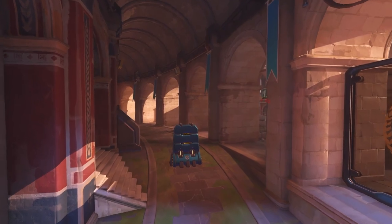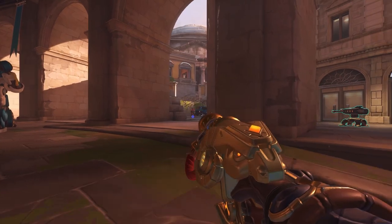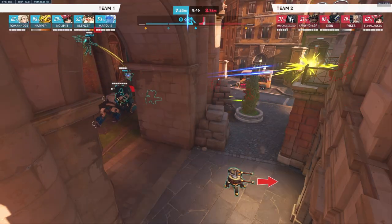Pushing forward to the first turn, you will want to put a turret here to hit the back line and open up the crossfire. The closer you can get the turret to the parlor wall, the better.